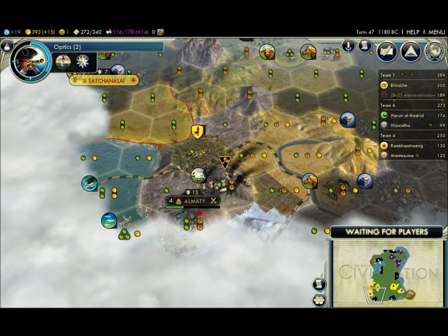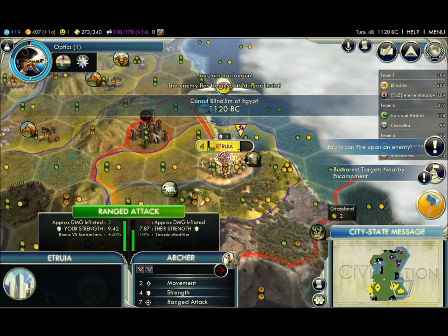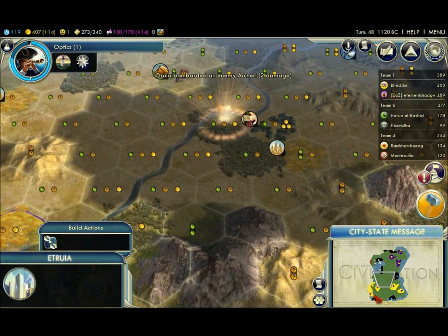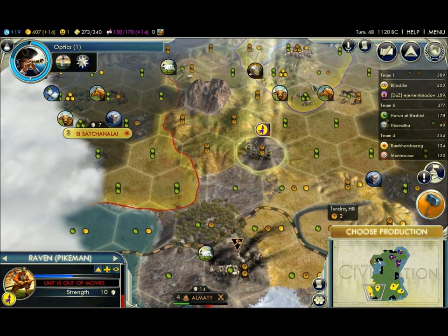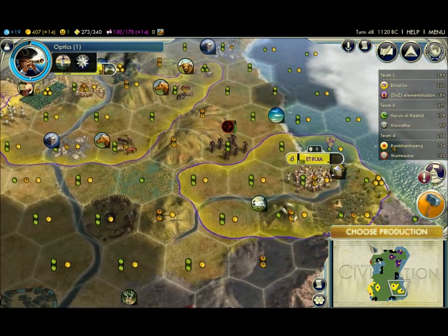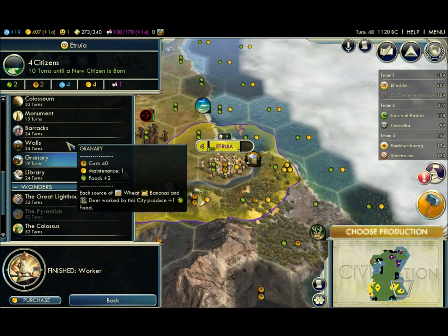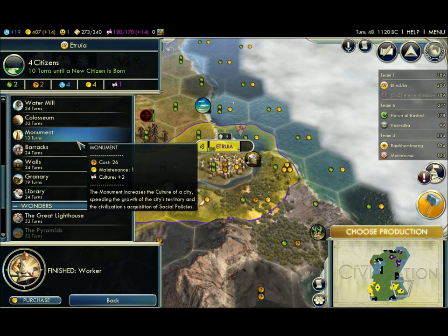Let's go optics — that'll be done real fast. You shall not have optics! Come on Brian, destroy that encampment already. The city-state wants me to destroy one of their encampments. I'm not going to build you anything. I'll be right back. Okay, fine — I'll pause the recording.